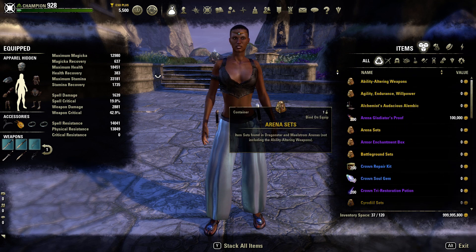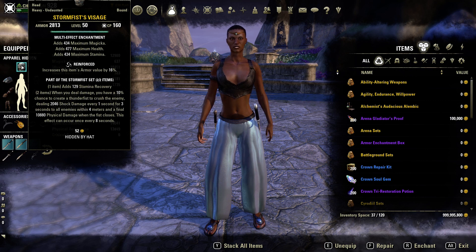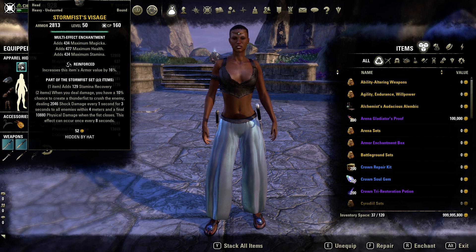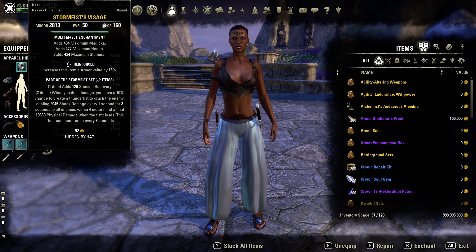Starting with our Monster Set, we are using Storm Fists. On the one-piece you get Stam Recovery. The two-piece: when you deal damage you have a 10% chance to create a Storm Fist to crush the enemy, dealing shock damage every second for three seconds to all enemies within four meters. Then in the final second the Fist closes, crushing enemies and dealing physical damage. Shock damage is considered spell damage, so you want higher spell penetration so this will do more effective damage — that's why we use the Lover Mundus Stone. The damage values can be adjusted through your Champion Points.